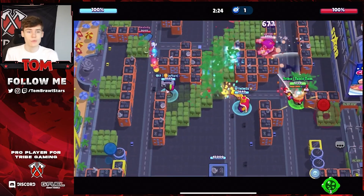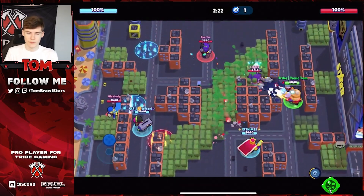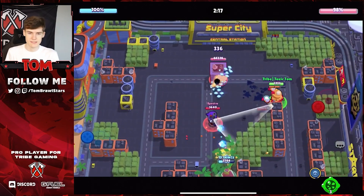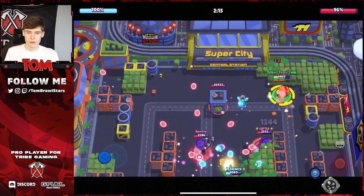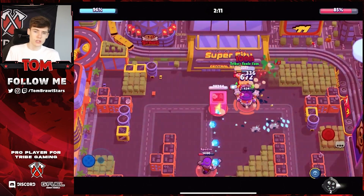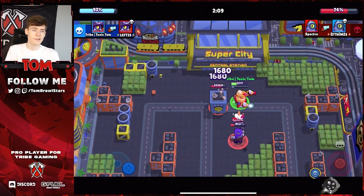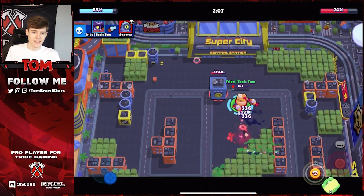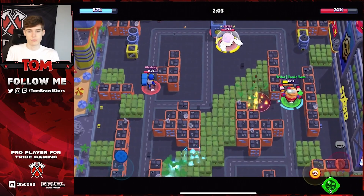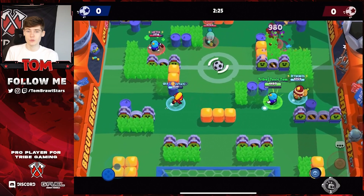For the free-to-play comp on Hot Potato, use Darryl, Rico, and Brock. Brock goes mid, Rico on the left, Darryl on the right. Darryl and Brock's main objective is to deal damage to the enemy safe, keep aggro, and maintain pressure. Rico is mainly defending but can push up once the attacking enemies are dealt with. Focus on getting Darryl on offense and Rico on defense.